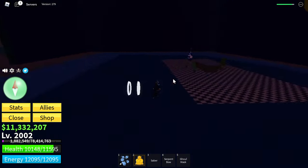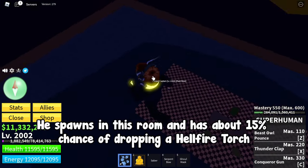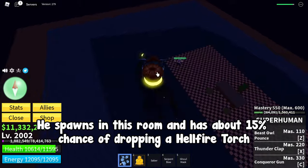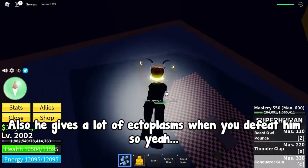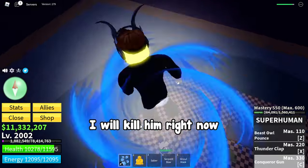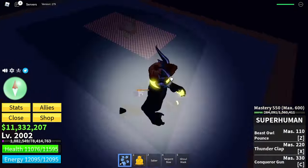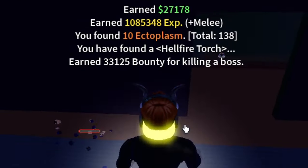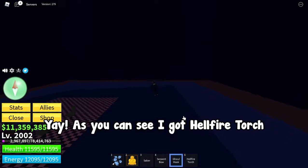The last requirement for Ghoul Race is a boss drop called Hellfire Torch. You can get it from a boss called Cursed Captain — he spawns in this room and has about a 15% chance of dropping a Hellfire Torch. He also gives a lot of Ectoplasms when you defeat him. I will kill him right now — and as you can see I got the Hellfire Torch!